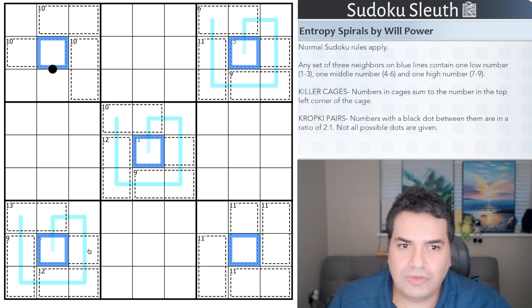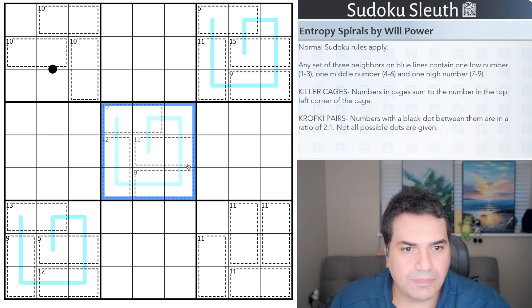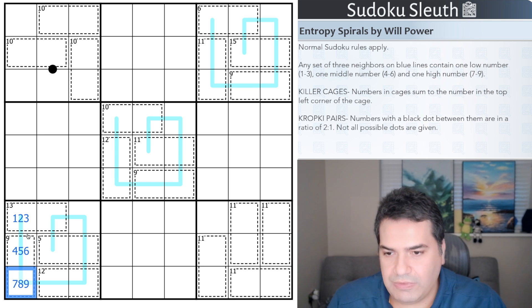Rules: normal Sudoku rules apply — place the digits one to nine once each in every row, every column, and every three-by-three box. The blue lines are entropy lines, so any set of three neighbors on blue lines must contain one low number (one, two, or three), one middle number (four, five, or six), and one high number (seven, eight, or nine), and then the pattern repeats.